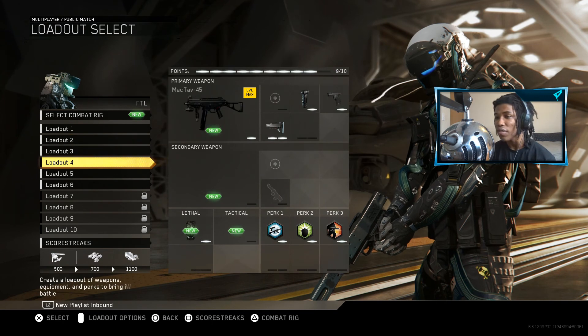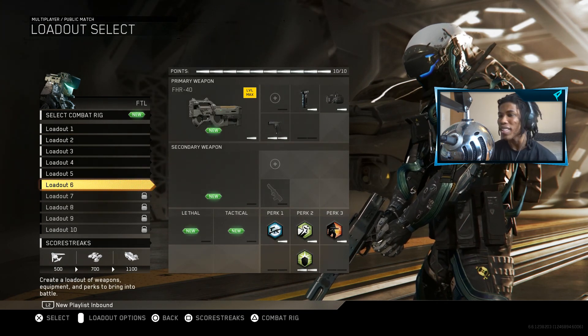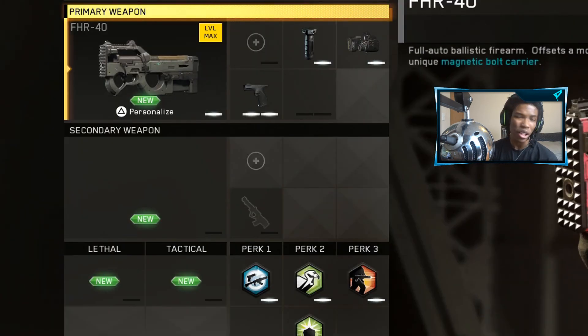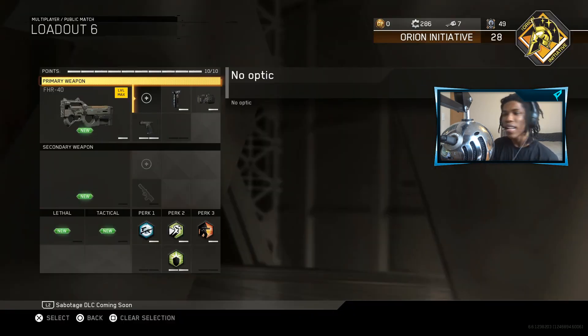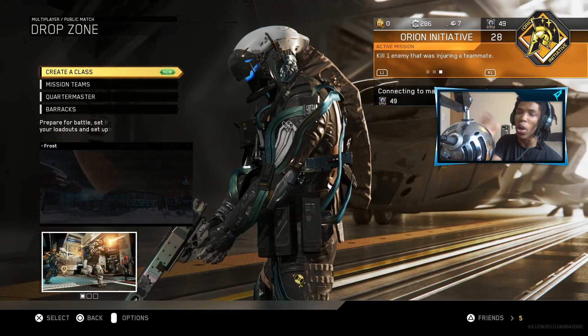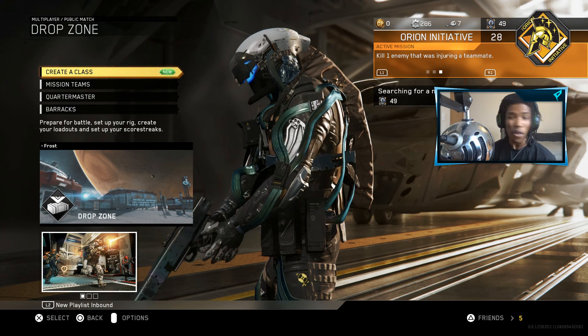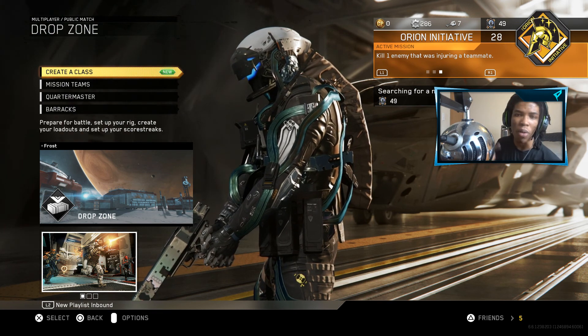For those who want to see my class for this video — there was a huge SMG buff recently, so I'm going to be using the FHR 40 with quick draw, foregrip, and laser sight. Just an easy, simple class to get a lot of fast kills. Let's hop into a game, see what we got going, first game with no practice, no warm-ups — let's get it.